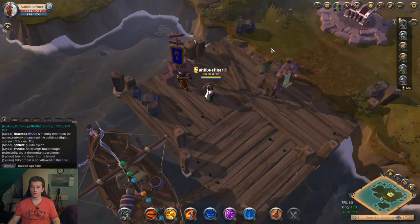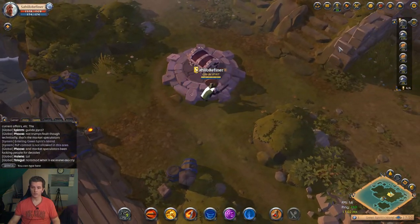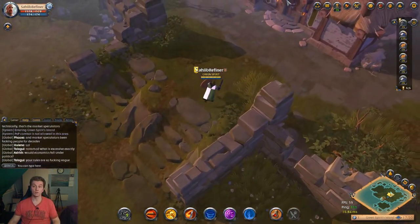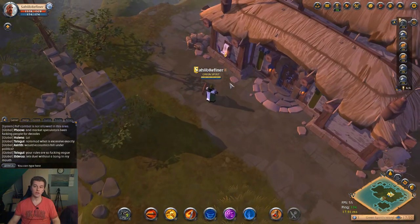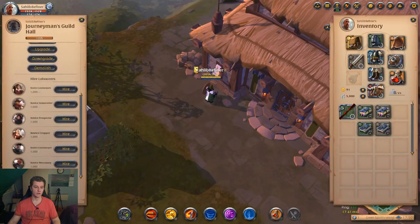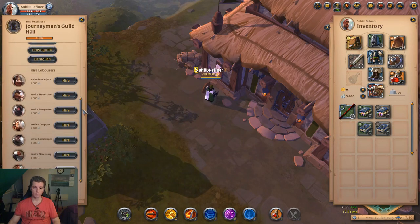The guild island costs you about 30,000 and you can go on the guild island. You don't have to invite anyone there — just make a tier 1 guild island, go there and build yourself a guild house. I suggest a tier 3 guild house because then you can use 10 labourers and they will go and work for you if you have filled up their journals.